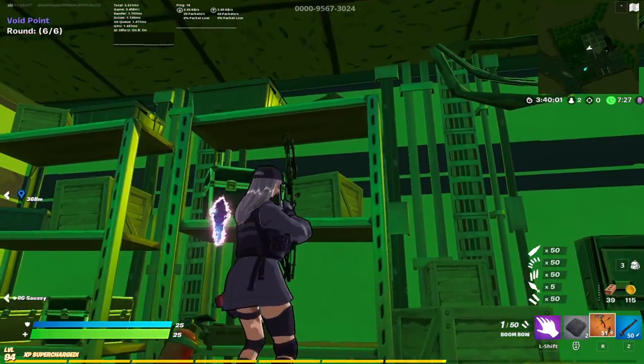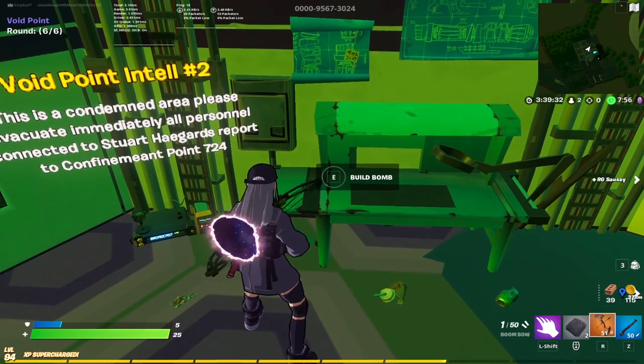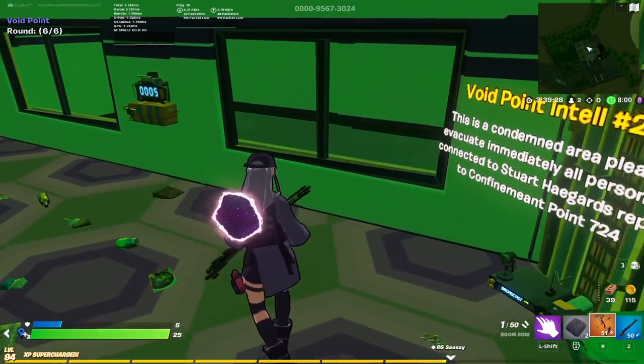Once you get in here, you're gonna want to come over to this and grab the bomb parts. Then you're gonna want to come over to this stand right here and build the bomb.